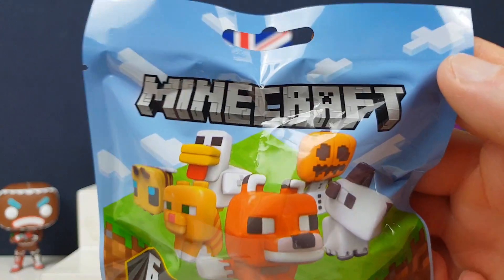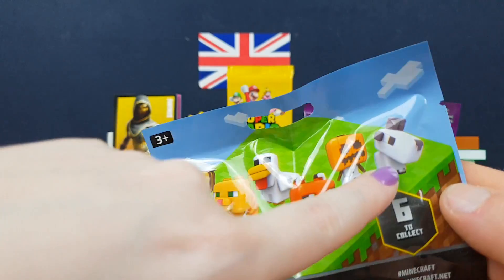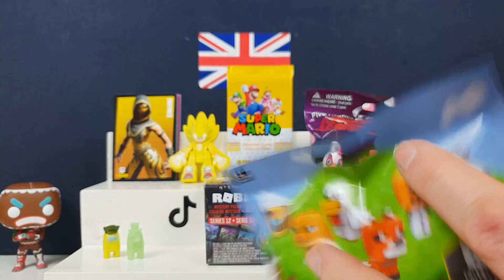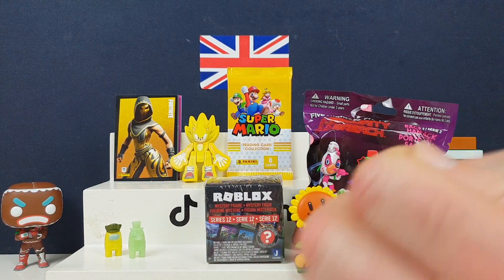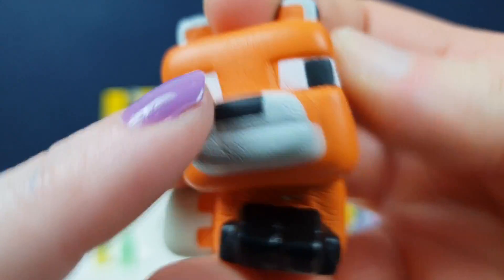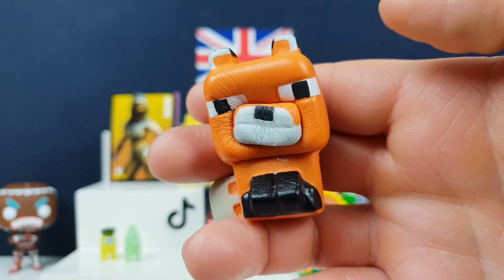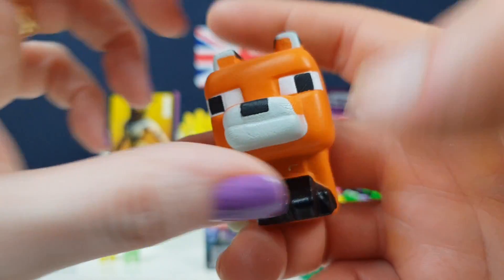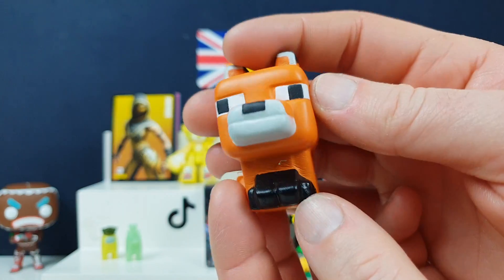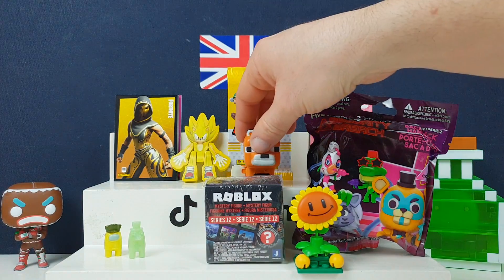How dare you touch Minecraft! Right, we've opened a few of these recently — we've got the meaty, the goat, and the chalkling. I need the fox, I'm still waiting for the fox. There we go — oh my god, he's so cute! He's too precious. He's very cute with his little feet and little tail. I can't believe I finally found a fox. I love the foxes in Minecraft — they work in my berry farm, I sent them to work for me.